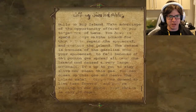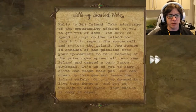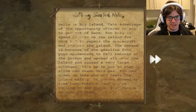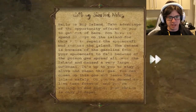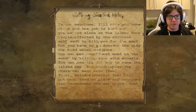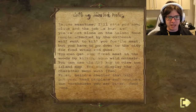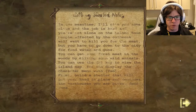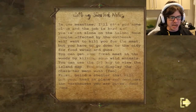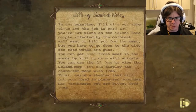Hello to Big Island. Take advantage of the opportunity offered to you to get out of here. You have to spend 30 days on the island for this kit to repair the spacecraft and restore the island. This is really hard to read — this is not okay. I'm not down with whatever this effect is. And clean this gas. There's poison gas. Leave the island safely or you're doomed to live here forever, waiting to die alone. Your choice is only 30 days. In the meantime, I'll give you some clues and the job is hard and you're not alone on the island. Some people affected by the outbreak will want to kill you for the meat, but you have to go down to the city for food, water, and guns. You can get some fresh meat in the woods by killing some wild animals. You can use the M key to view the island map. You can display the character menu with tab. First, build a shelter that will put your head in place and consider the warehouses you are given. Good luck.